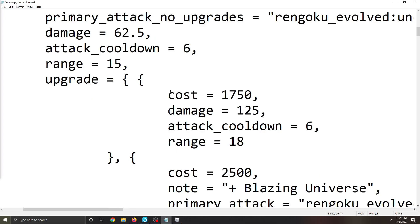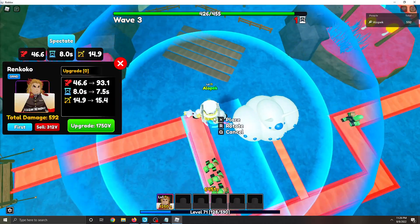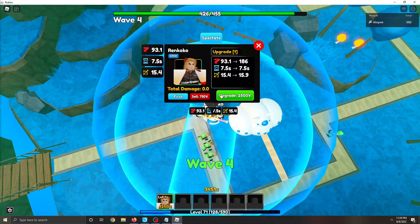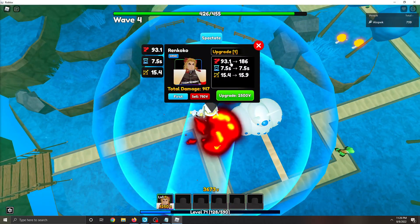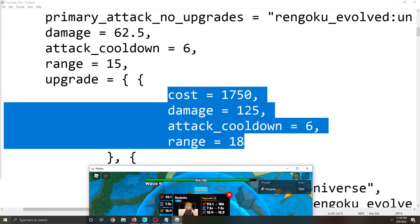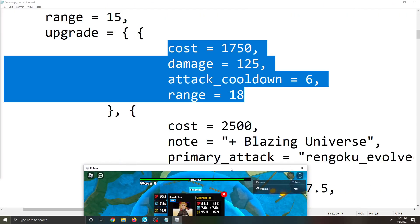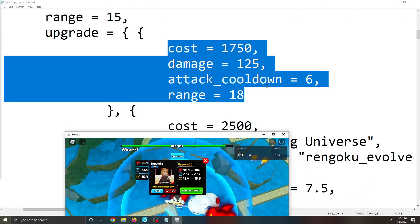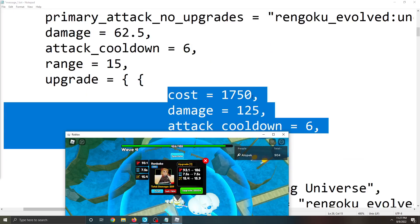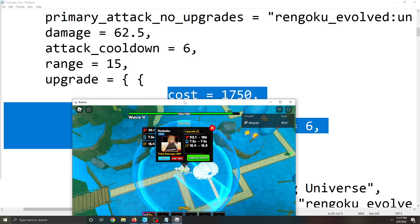Let's take a look at the next upgrade. Normal Rengoku has around 90 to 95 damage, however the upgraded one has 125 — so that's about plus 35 more damage. The cooldown is also a little bit lower, going down to 6, compared to mine at 7.5. So the evolved Rengoku attacks faster, which is insane.